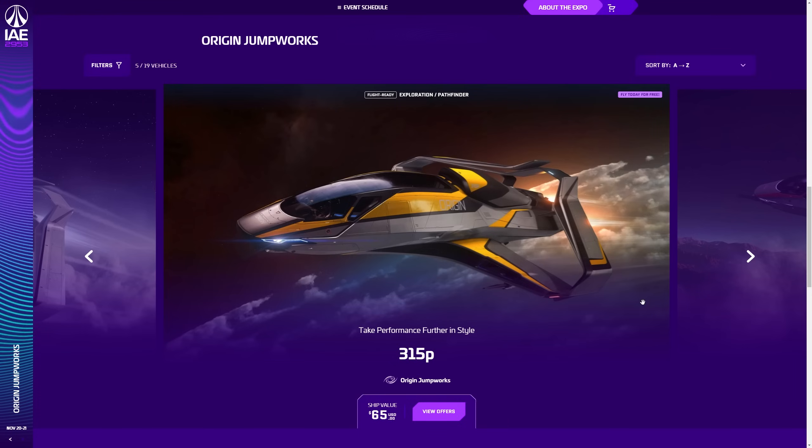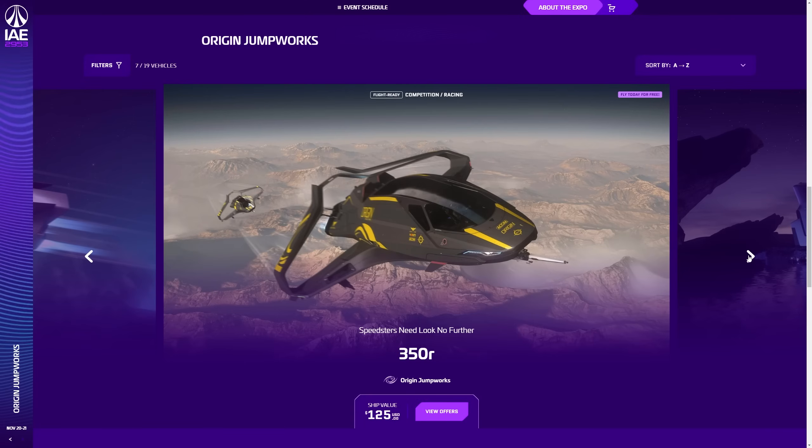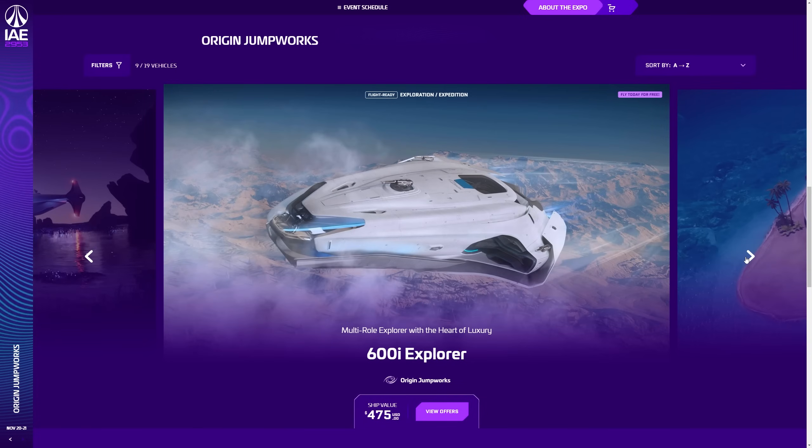The 315P tractor beam and Pathfinder Explorer version is $65. The 325A combat variant is $70. The racing 350R is $125 — obviously quite a big price difference, but if you're serious about racing it's certainly one to grab in-game at the very least. The 400i is $250, and there is a special Warbond upgrade discount if you're not using store credit. Pretty much all ships are coming with 10-year insurance this year, and anything newly flyable comes with lifetime insurance if you buy at Warbond.